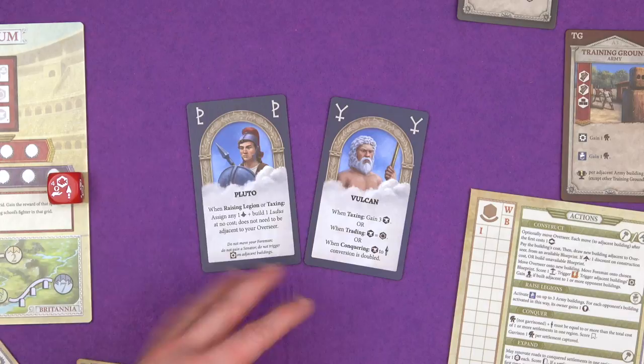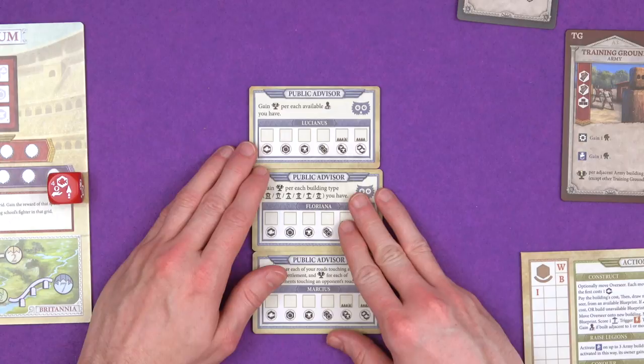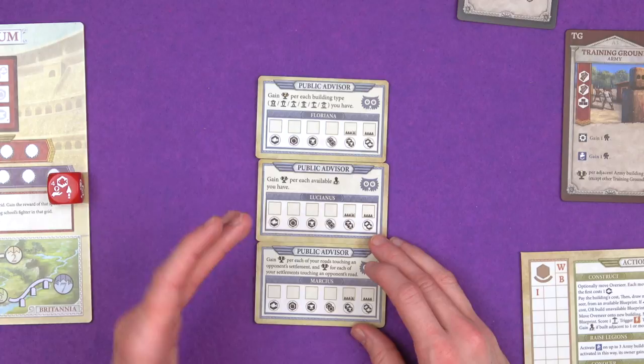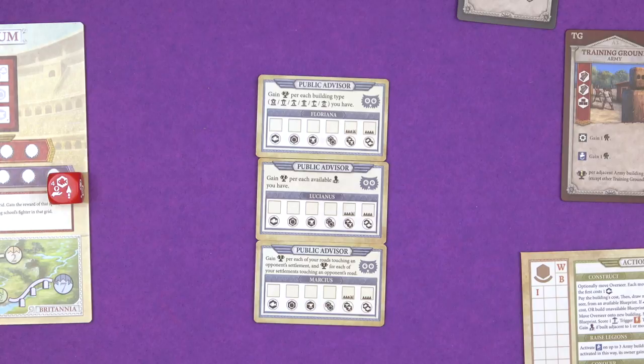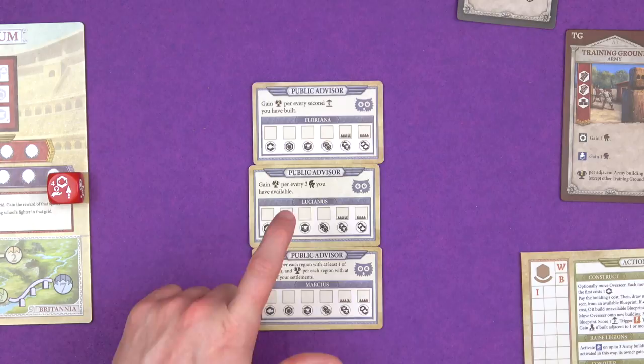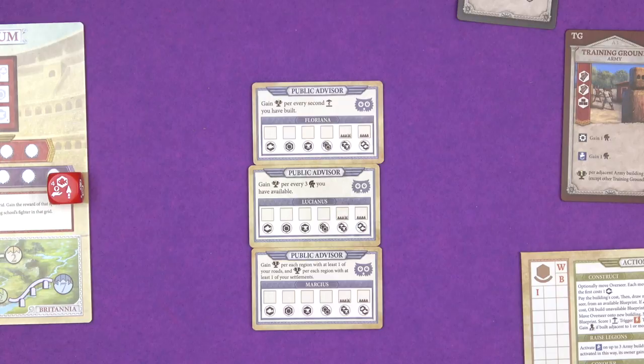The public advisors are also all double-sided. So you can have a load of combinations of abilities, like the one that I showed you - two points for every building type you've put out there. Two points for every available senator that you have, so that you haven't spent yet - a good incentive to save them up to score a load of points with that. A point for every one of your roads that's touching someone else's settlement, and a point for each of your settlements touching someone else's road - so even more incentive to mix things up. And then on their other sides, you're going to have two points for every two buildings that you've built, two points for every three soldiers you've got available, and a point for every region with at least one of your roads, and a point for each region with at least one of your settlements.